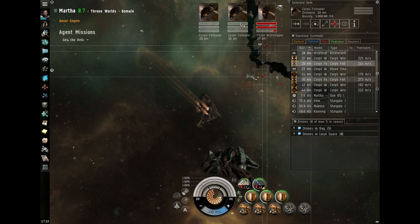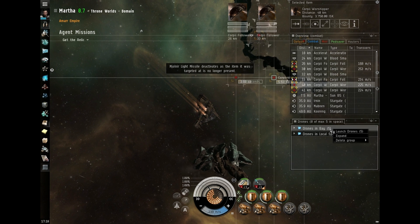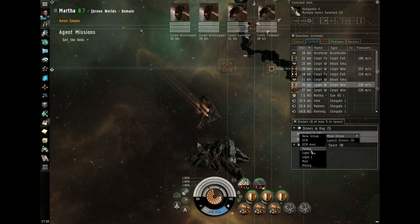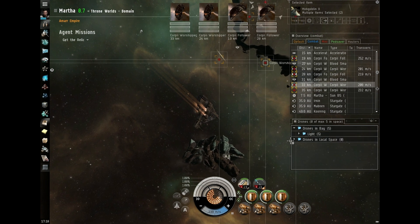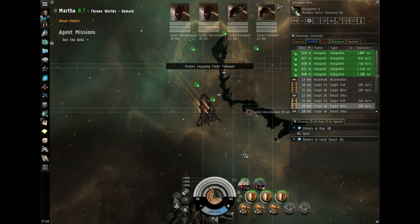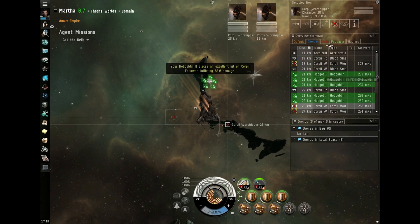I'm now just going to lock them up and destroy them. I like to group my drones — click them, move drone, and it will say new group, so I'm just going to move them into my light group and launch them. Drone DPS is instant once they reach their target. So I'm just going to set them on that poor little frigate there while I resume decimating them with my artillery cannons.